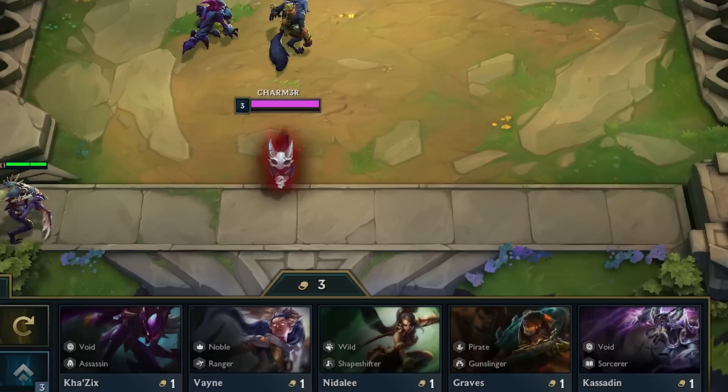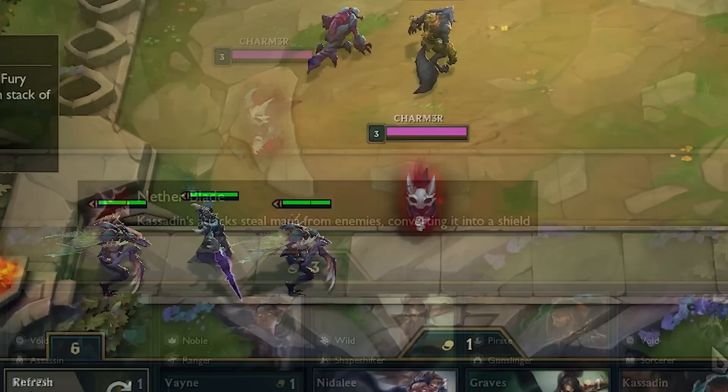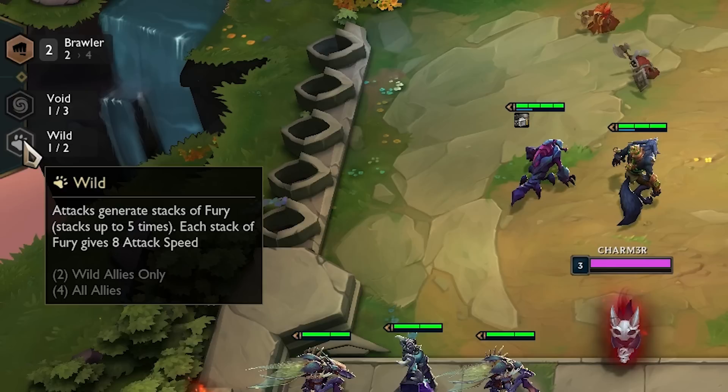When it comes to selecting which units to buy, there are a few things to consider. First, each unit has an origin and a class. Both origins and classes grant additional bonuses to your team if you meet certain requirements — usually having a certain number of that origin or class on the field when battle begins. Leveraging these bonuses can mean the difference between victory or defeat, so paying attention is vital.